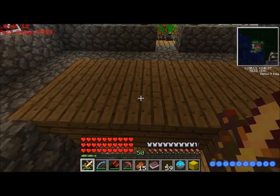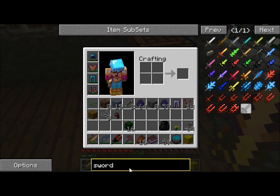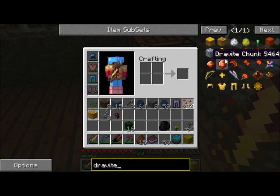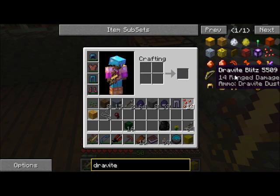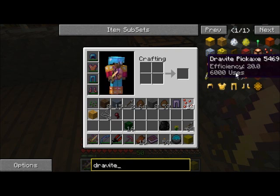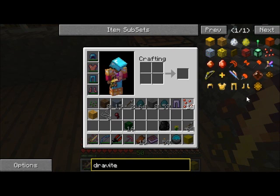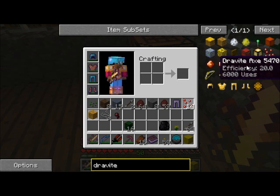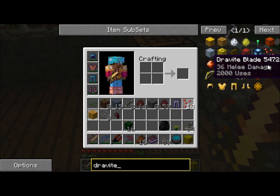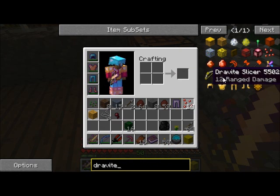Okay, so let's see what all did we get? Dravite fragments — what do I use those for? They look pretty. Dravite chunk. Dravite blitz — is that a gun? It's a gun, and it shoots Dravite dust. We can make a Dravite pickaxe. We're gonna need a shovel, so we'll probably make a shovel. We can make a Dravite bow, and Dravite blade — 36 melee damage. That is four more than what we have.